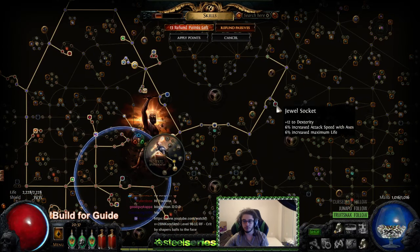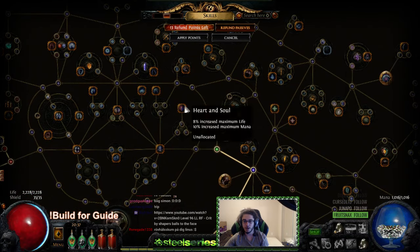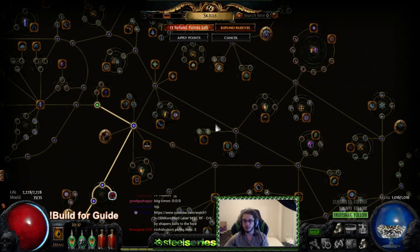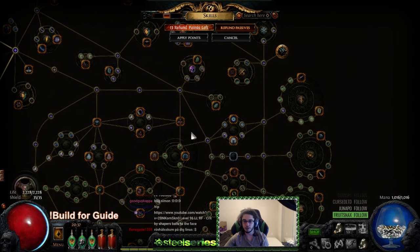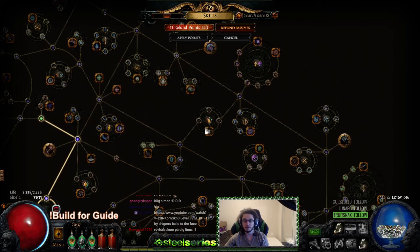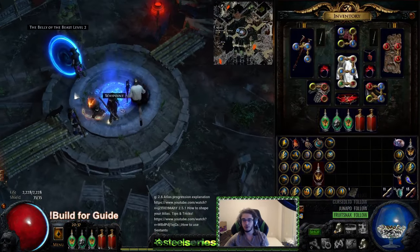We're also progressing the skill tree — I'm going to grab Blast Radius, probably grab these hybrid nodes, then move up and across to grab Written in Blood, move down from there. I'm not entirely sure past that but we'll figure it out. Definitely taking this life cluster and probably this one as well.